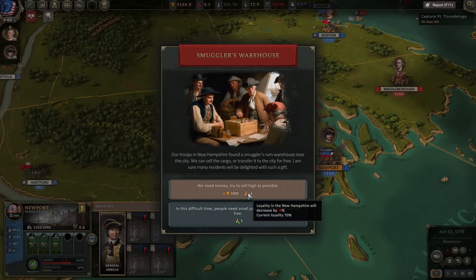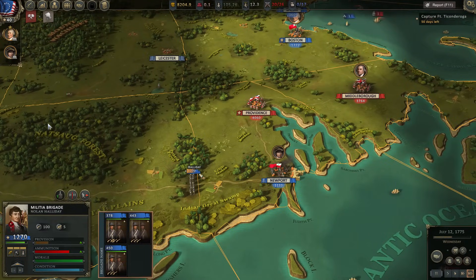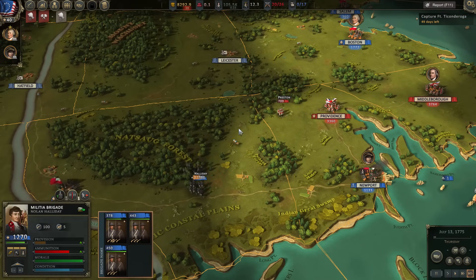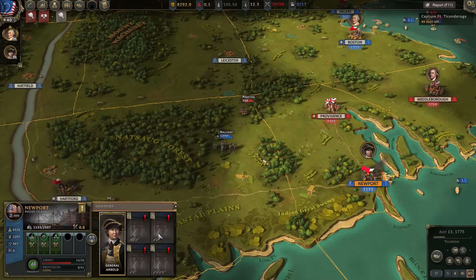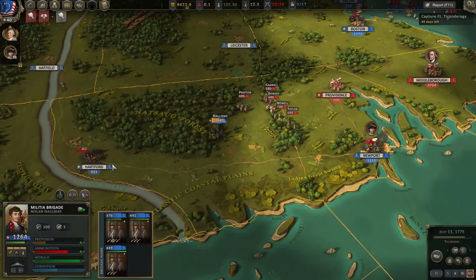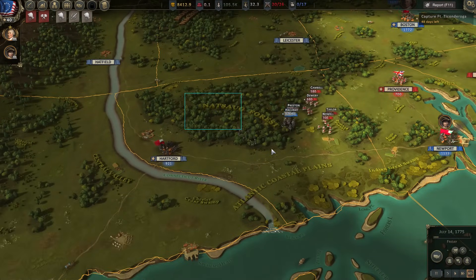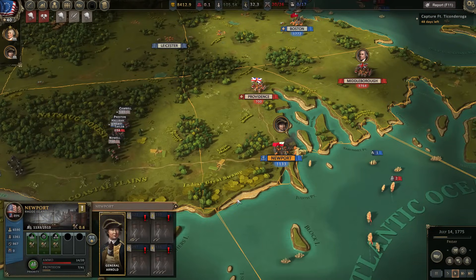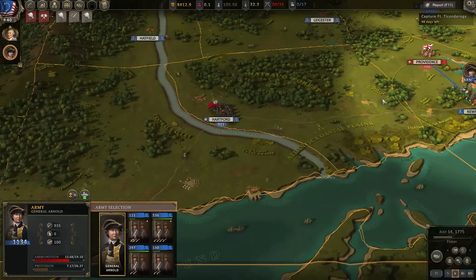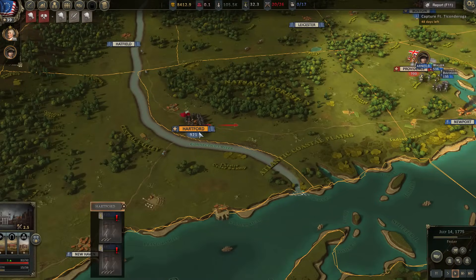We'll send men all the way around. Spain does not like us — okay, roger that. Screw it — they left Providence. We go for Providence! If they're going to take Hartford here, we will take Providence. How about them apples? Join the garrison of Hartford please. 2,000 soldiers at Hartford is pretty good — I think we can win this.